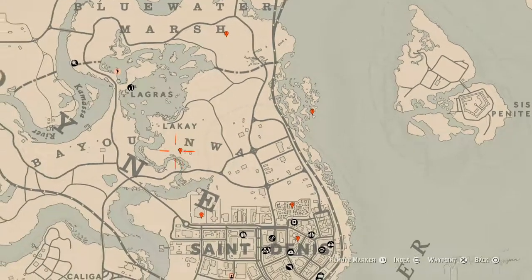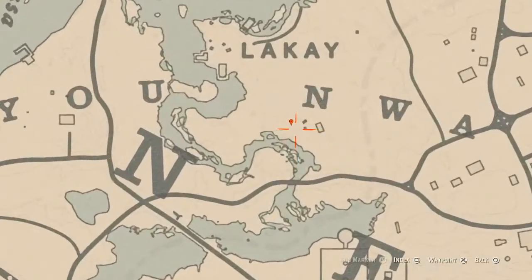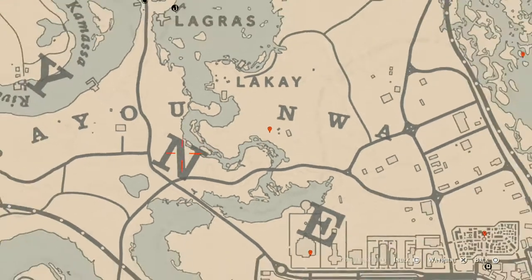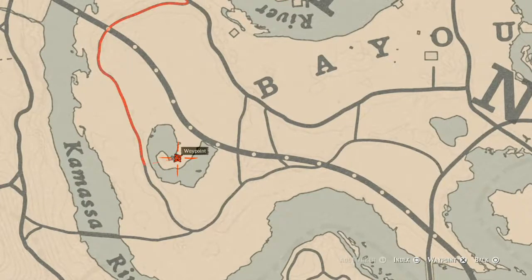At our next marker, you will find a bird egg, which is an egret egg — E-G-R-E-T. It's in the tree; shoot it down with a varmint rifle or a bow using a small game arrow. I also have one thing all the way over here inside this building, which is a tarot card. This tarot card is inside the shack on the table to the right — it is a king of swords. Go grab that as well.